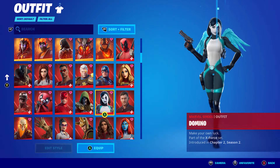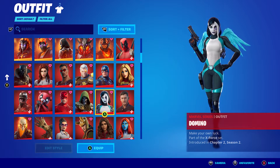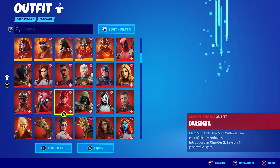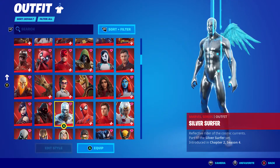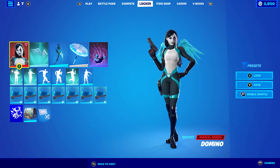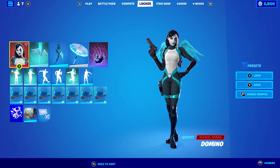Domino is part of the X-Force set, which came with Domino, Cable, and Psylocke. They're all pretty nice skins. I prefer — probably my favorite is Psylocke, then Domino, then Cable. I just find Cable a little bit big. He has a similar body style to Brutus, so he's just a very big skin.